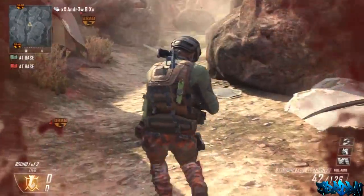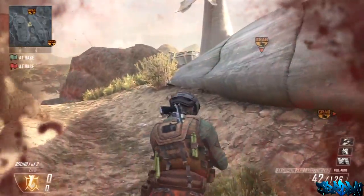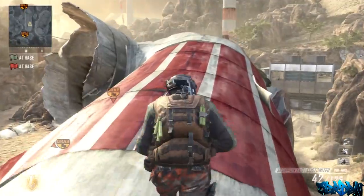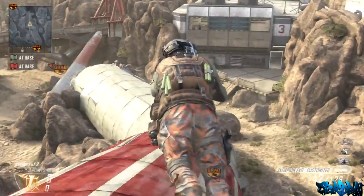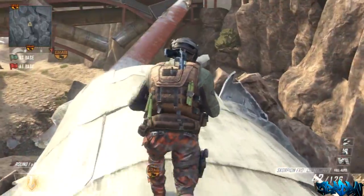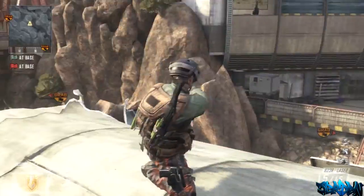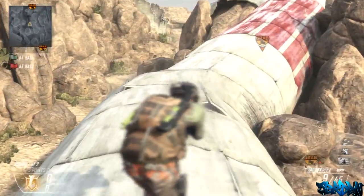And then you'll be in third person view. When you drop down you will get a bit of fall damage, but yeah, that's pretty much it. You can now go around in custom games in third person view. When you die, you will spawn where your dead body was — so you'll spawn on the spot that you died and you'll still be in third person view. So thanks so much for watching guys. Drop a like on the video, that would be greatly appreciated, and also be sure to subscribe to my channel. I post all the latest Black Ops 2 Glitches, Tricks and Tips. Thank you so much for watching guys, and I hope to see you all next time.